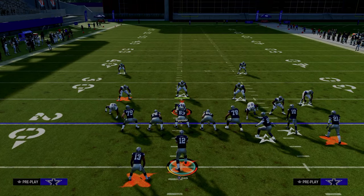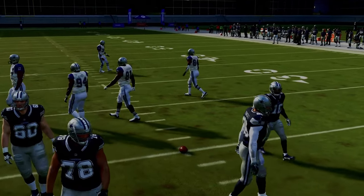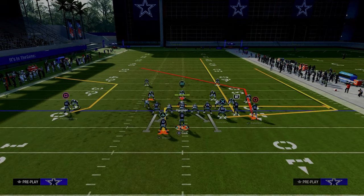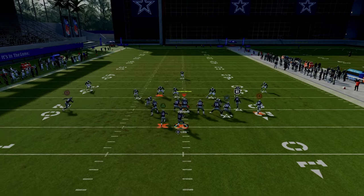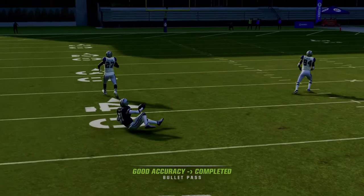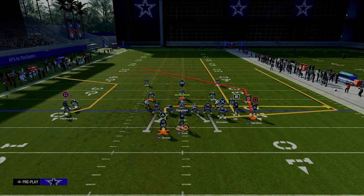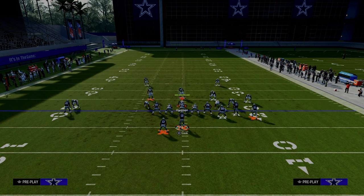Now let's go over this same setup but with the bunch to the short side of the field, to show a later read that I think is actually really good and might even be better. Against Cover Three to the short side, you still have a pretty good chance of this post route being a big hitter, though it's not going to probably be a one-play touchdown because that deep defender on the left might roll back to defend it.